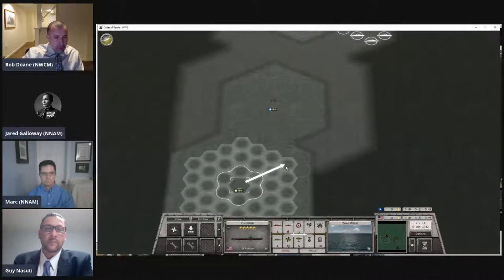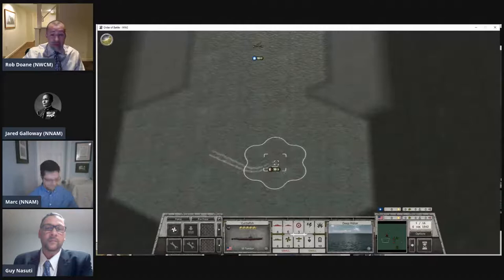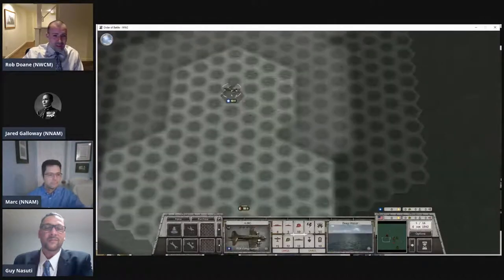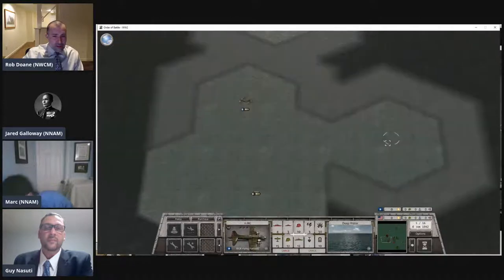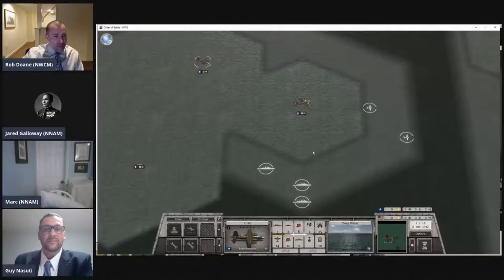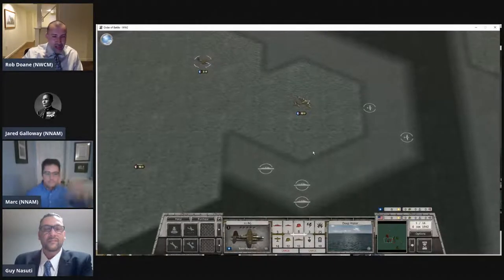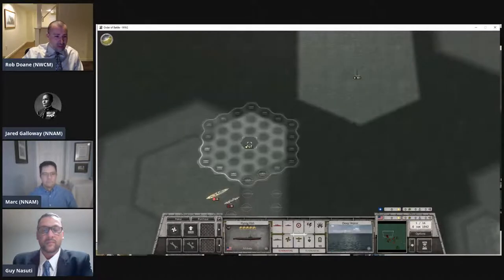In the historical battle, the Americans had several different torpedo and bombing squadrons arriving over the Japanese carriers at various times, but it was quite spread out. For Jared and me it'll be easier to coordinate because we have much more perfect control over the units than the historical actors did. I'm sure if Admiral Spruance could have had a map like this — choosing and moving individual planes exactly where he wanted — that would have been his dream, and the Japanese dream as well.